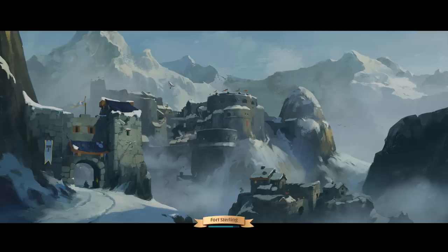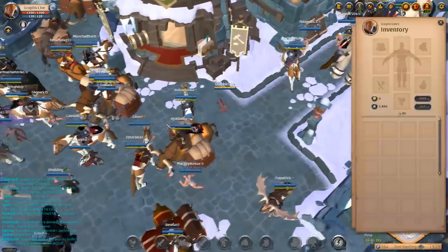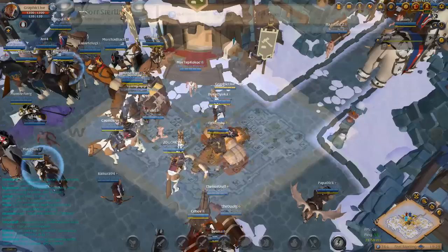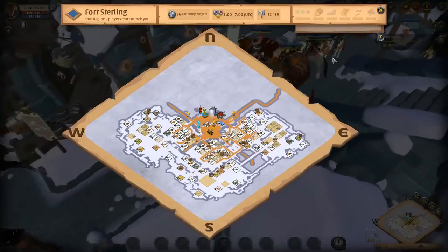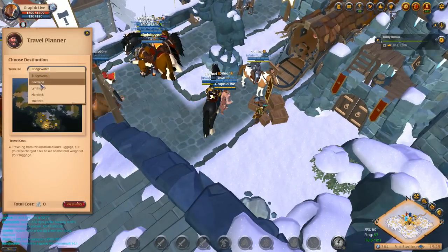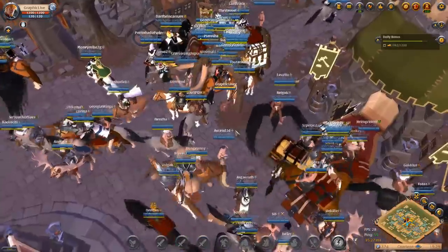I actually just sold all of my weapons and armor and I'm going to go to Carleon. In the next video we're going to try some hidden chests in the Carleon area. We're going to have to run through Fort Sterling's Realm Gate to get to Carleon and remap our Realm Gate. We are going to be in Carleon basically for the next episode and there will be a lot going on. I'll see you guys next time as we slowly progress and get to the point where we're actually able to do some more content.